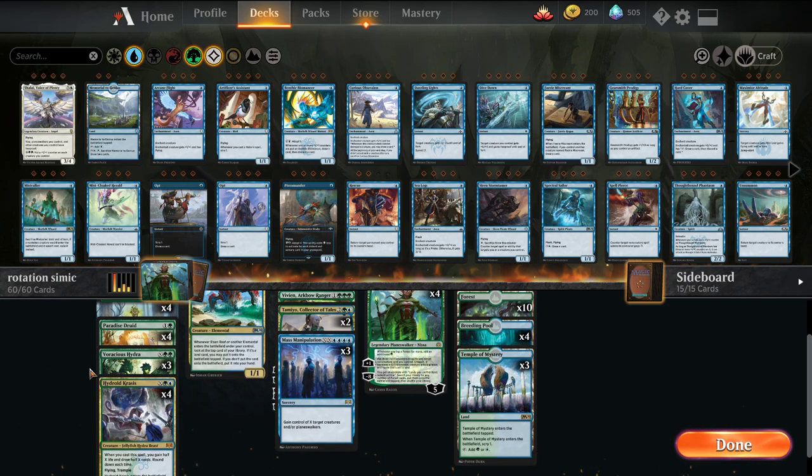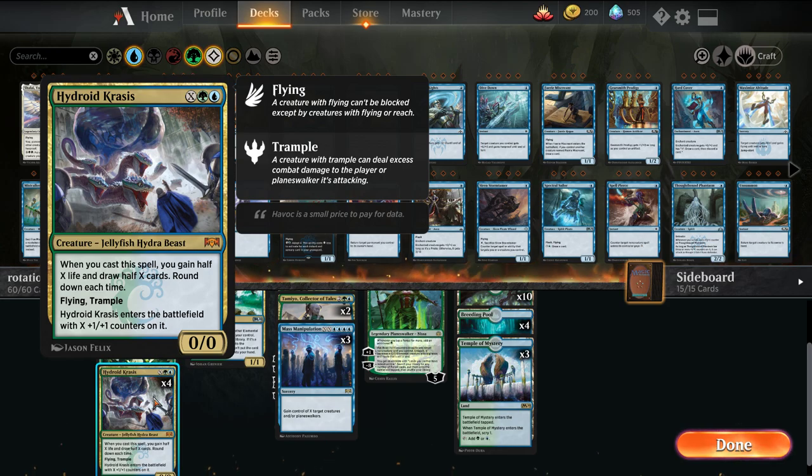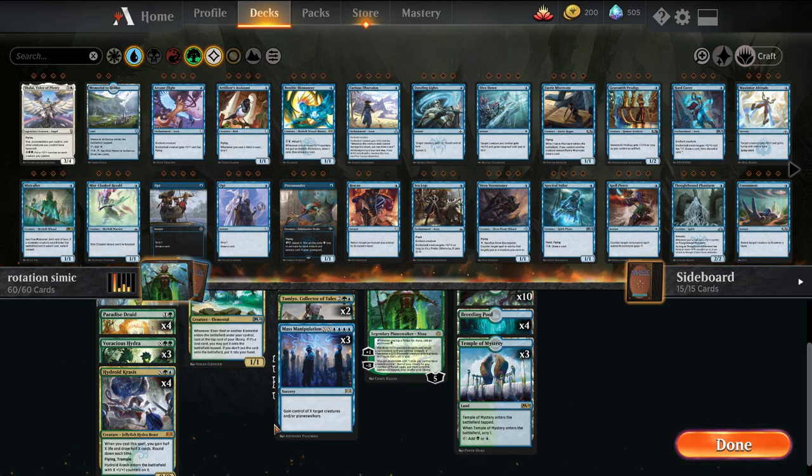We have our X-spell package — the Hydra Special. Voracious Hydra is either a huge doubled-up creature with trample, or it allows us to fight, so it's kind of removal on a stick. And then Hydroid Krasis, everybody knows: gain a bunch of life, draw a bunch of cards, and then we can play it from there.